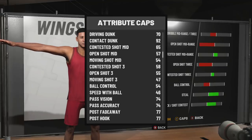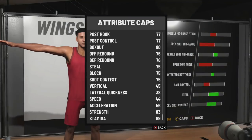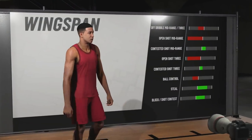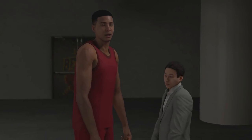You can look at the ratings here — this is the caps. Honestly, this build looks really, really good. 76 rebounding? If you know how to rebound, you're going to get position, you're going to be fine. It's 44 speed, pretty fast for a center. 45 vertical, very good for a center — most centers' verticals are in the 30s. 83 strength. This build is going to be a monster, I promise you. If you're not a good player, I don't think I'd recommend it, but if you know what you're doing on this game, this build will be unstoppable.